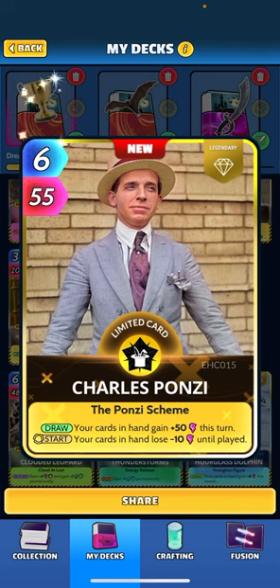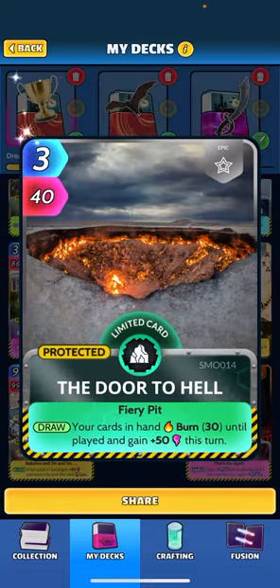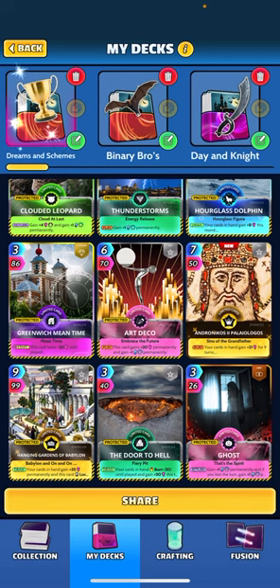Here's the card I'm showcasing for this game. When you draw this card, your cards in hand gain plus 50 this turn. And then at the start of the round, your cards in hand lose 10 power until played. So obviously you want to try to play this as quick as possible, because if you hold it, you're going to start getting dinged 10 power. This card is very similar to a card called The Door to Hell, which I've also added in this deck — and this is how I was able to combo up to about 700 damage. Both these were in the same hand at the same time and triggered together. When that card's drawn, cards in hand burn 30 until played and gain 50 power as well. So if both these trigger at the same time, that's 100 power on each of your cards tacked on.